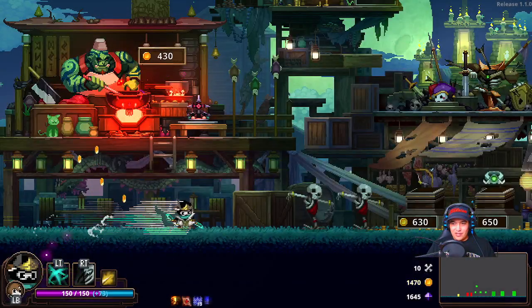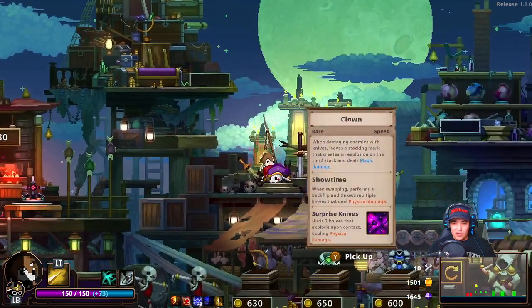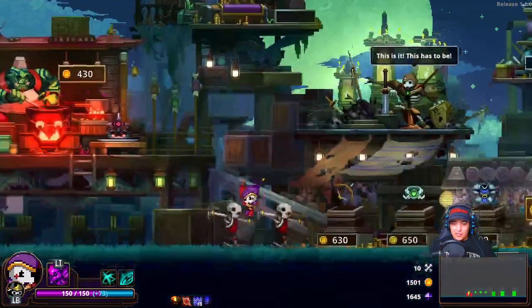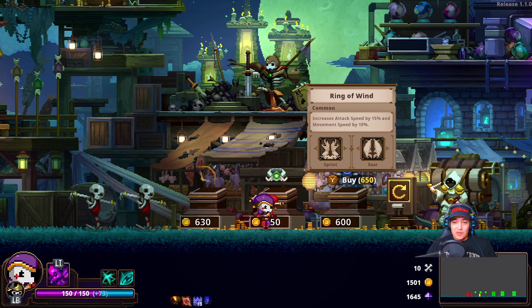We're definitely building everything that we have around this guy. This is a great opportunity here — the Jester is a speed skull, so we'll take him. And now we can just build pretty much everything that we want around our speed.